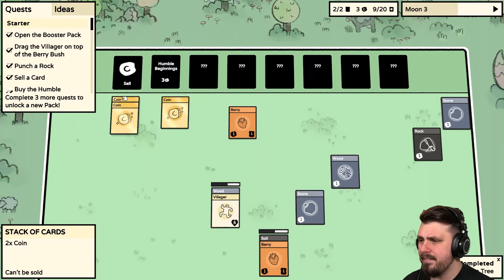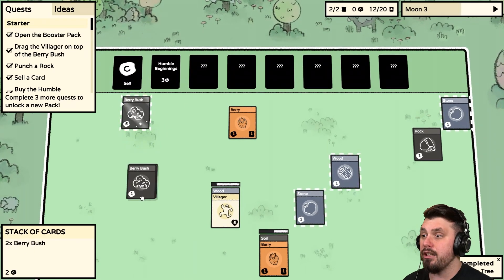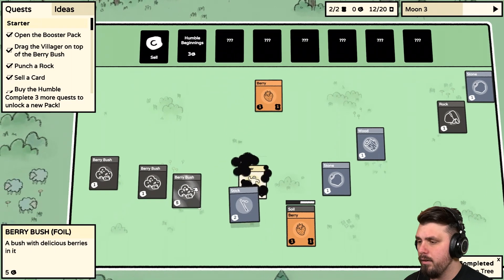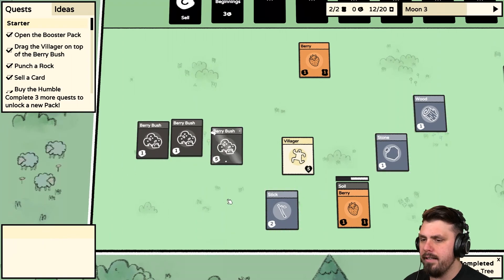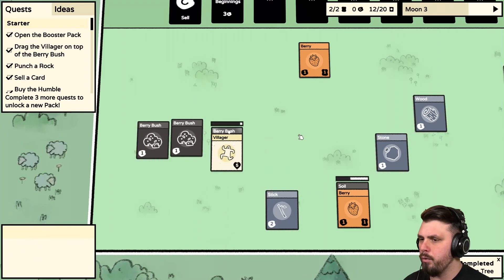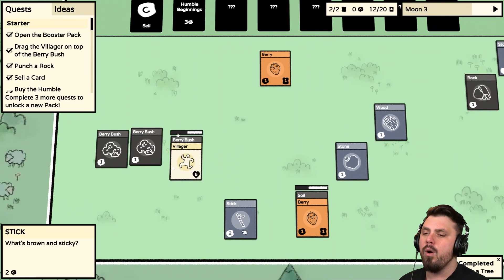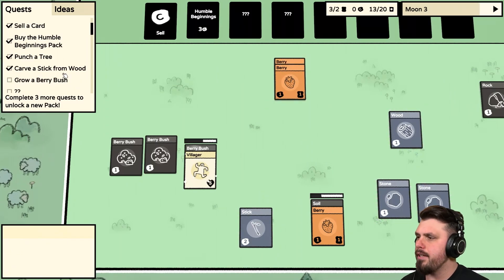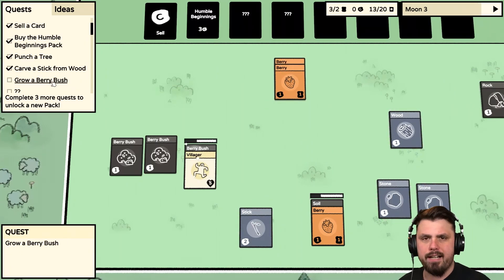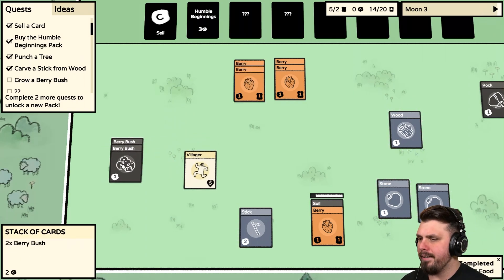We get a Stick — I'll sell it. We have a lot of Berry Bushes — that's sick! Wait, this one has five and it's golden — it's a foil one! Let's have the Villager work on the foil bush; it's going to give us a lot more food. We are kind of running out of time here so I want food available very soon. There we go, two foods right here. I feel like I need more people — that's a big thing for me right now.